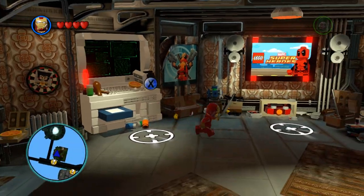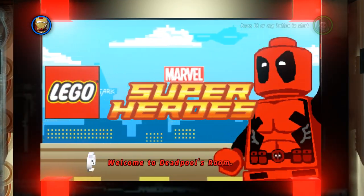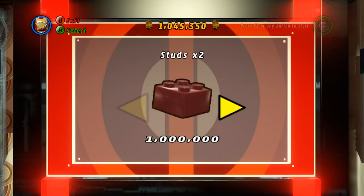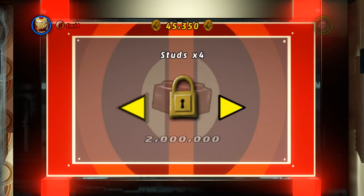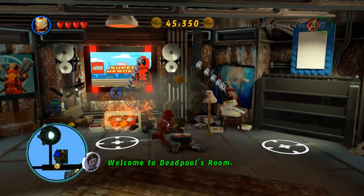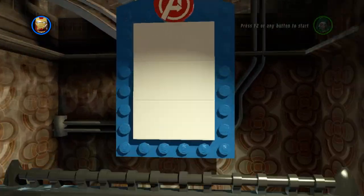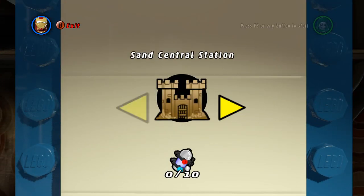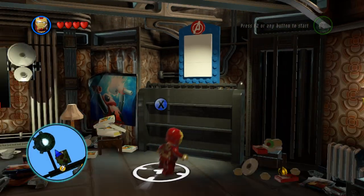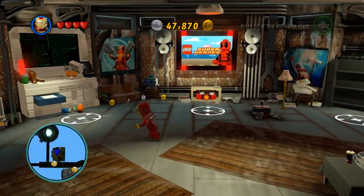Nope, I don't want to put code in. We're going to buy that. The reason why we're buying that is because we're going to need studs to buy characters. So we'll come back with that and I'll probably get us the bricks. Okay, meet you at the first level.